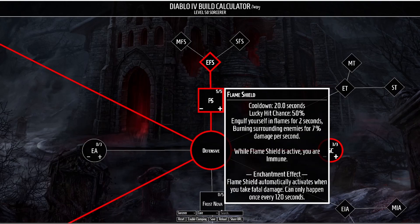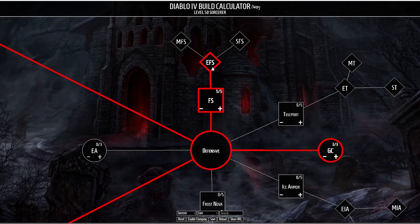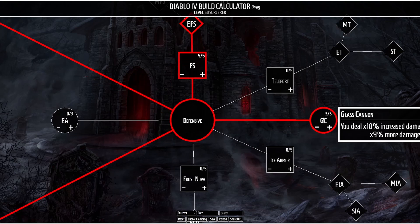For our defensives we're going to be taking Flame Shield, which causes you to engulf yourself in a shield of flames — it only reads as two seconds but I have to assume it's a little bit longer — and while the shield is active you will burn surrounding enemies for 70% damage per second. Currently I'm not too sure if it's worth investing much into Flame Shield, as the passive effects have been reworked. But as for passive talents, we could still take Glass Cannon again, which will cause us to deal 18% increased damage but take 9% more damage.